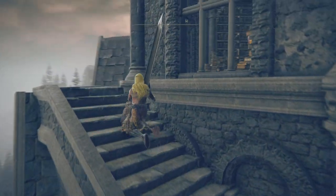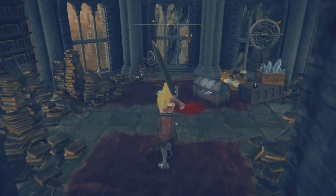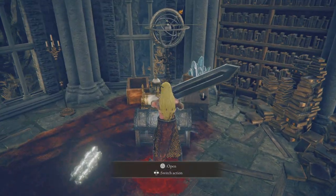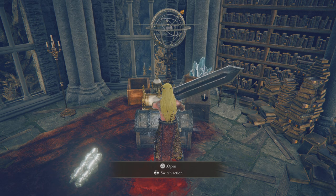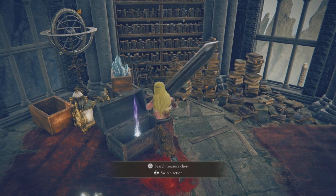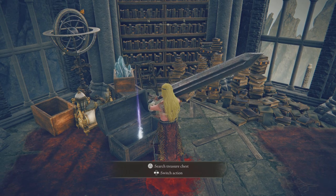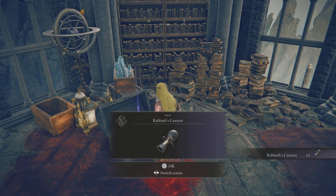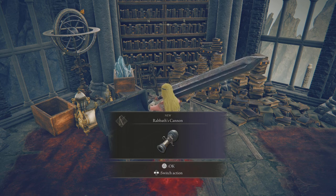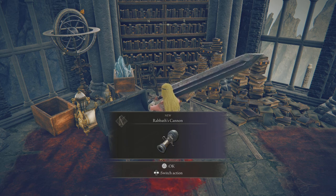Puzzle solved — not that hard actually. Now the question is what do you get from here, because if it's a memory stone it will be useless and I don't think they'd put that in the DLC. I think this will be a spell, armor, or a talisman. Okay, did not expect that.